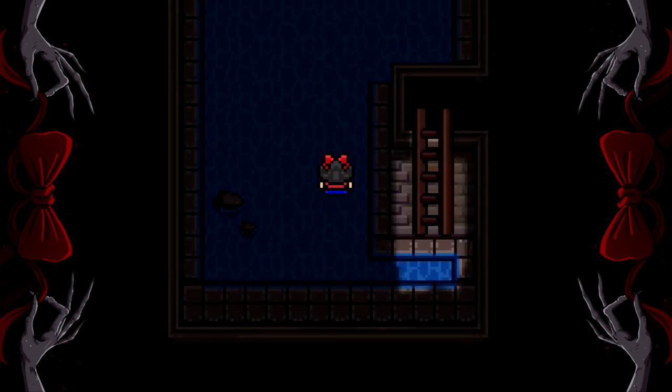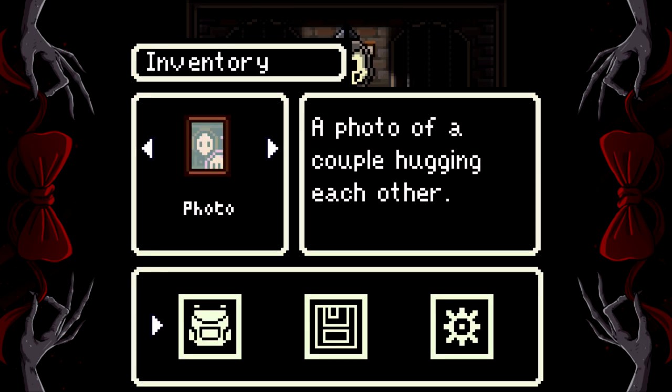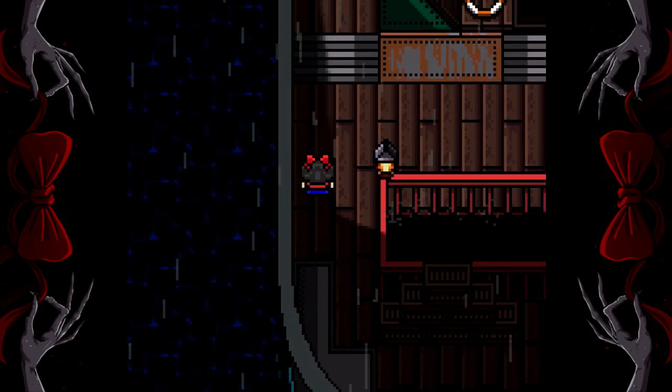Once that's done, follow her. Once you enter the sewer, you should get a little cutscene which has a lot of talking. Once you have control of your character again, open up your inventory, give the lady the photo, and that is going to be a peaceful solution to these two's quarrel.